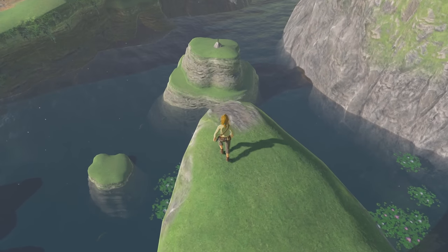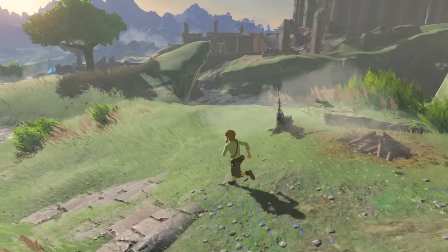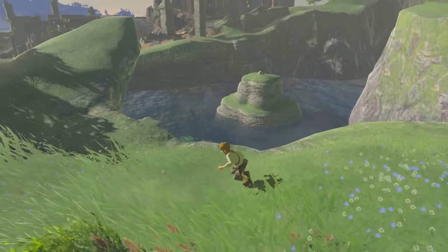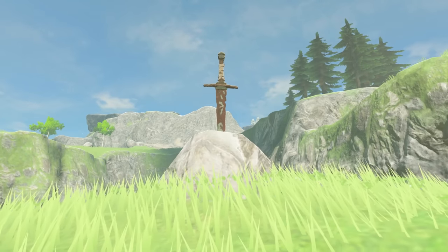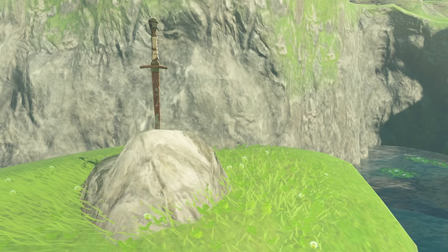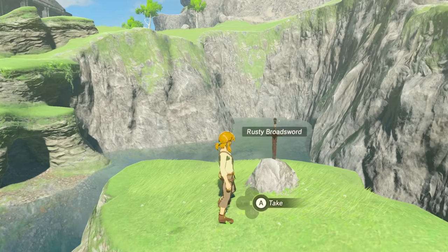Here's a super memorable spot to me. I remember walking out of the Shrine of Resurrection on my first playthrough, ready to begin my adventure. Almost immediately, I find this peculiar boulder poking out of the water, with a sword in a stone. It's obviously not terribly important in scope, but it's reminiscent of how the Master Sword almost always sits on a pedestal. I don't think I thought it was THE Master Sword back then, but it's a fun bit of imagery. That similarity gives the scene an aura of importance. But once you go to pick it up, you realize it's just a plain old rusty broadsword. That's cute.